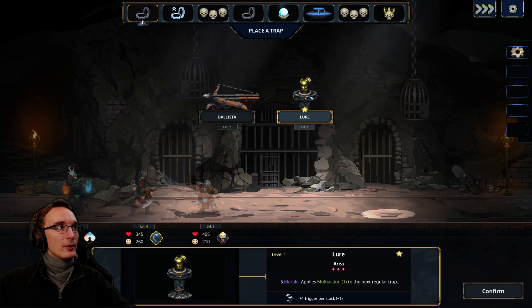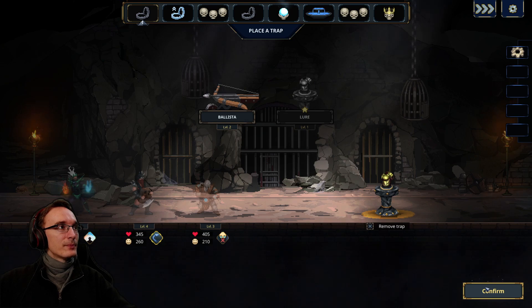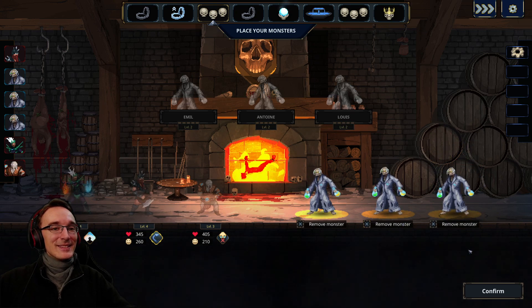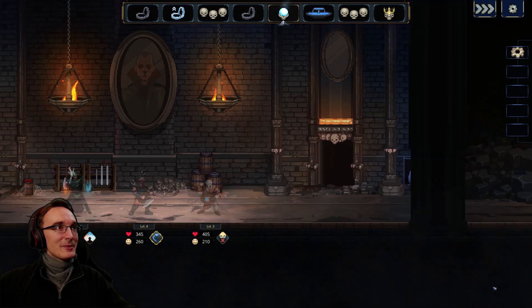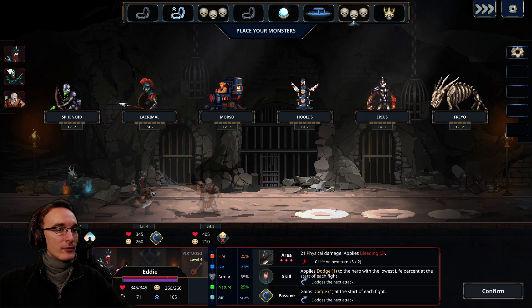We can start with the lure to put multi-action on the next regular trap, and then the skeleton scientists will boost the trap — it will have multi-action, so that should be cool. Ballista goes here. Then we take care of what's left. Ice damage in the front, physical damage everywhere, fire to the front — so fire and ice in the front.